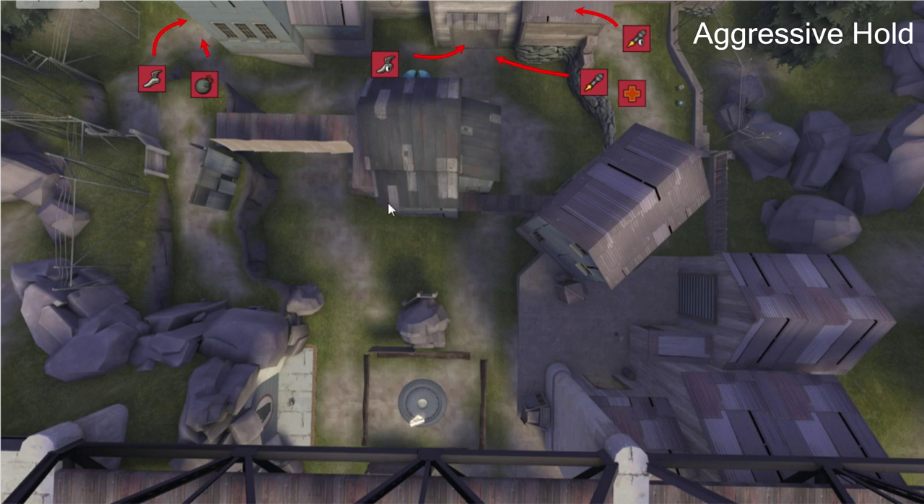This is the aggressive hold of King of the Hill Product. You basically do this when you cap the point — so let's say you win the mid fight, you kill the entire enemy team, and you want to hold aggressively. This is a really good hold because you make it really hard for the enemy to come in. They are just in spawn, and they have three entrances they can use to reach the point: right, middle, and left.